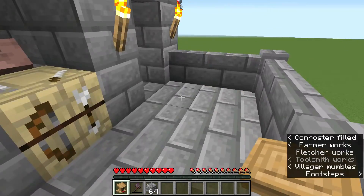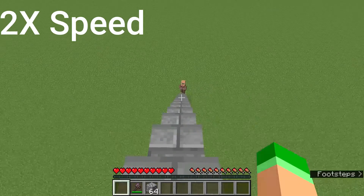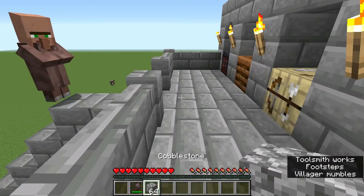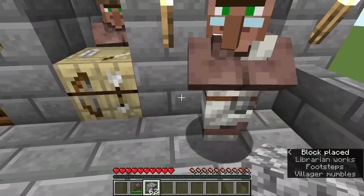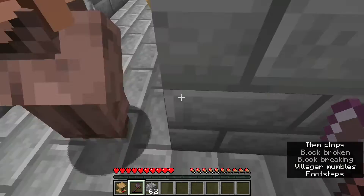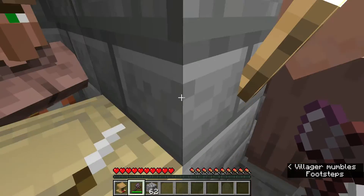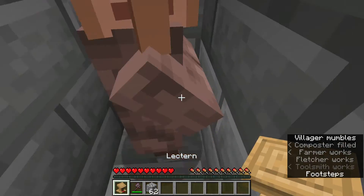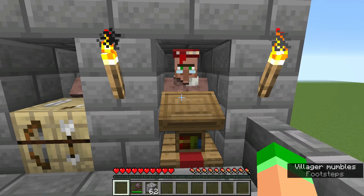You can even use this method to make them climb stairs. And then when they are close enough you can just push them in. Keep in mind it can take a few tries to get the villagers in the right spot. Then you just need to place a block to block the villager from moving, and there you go.